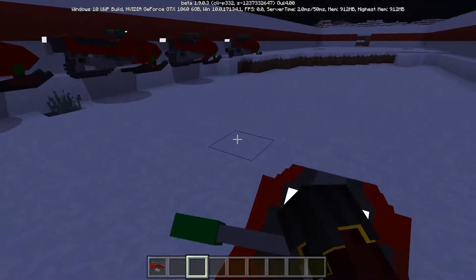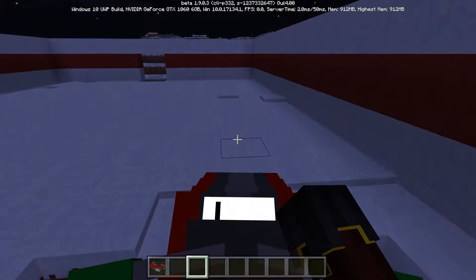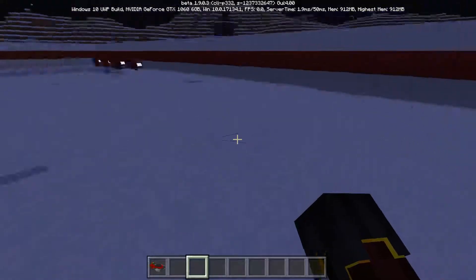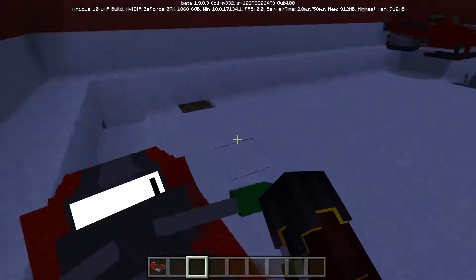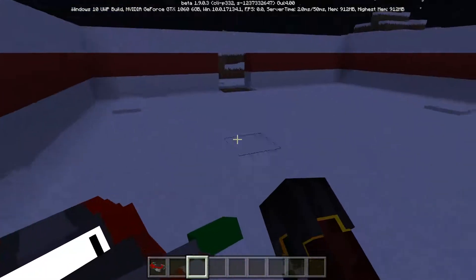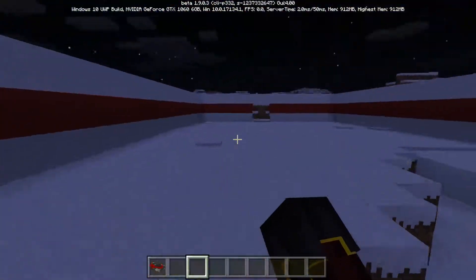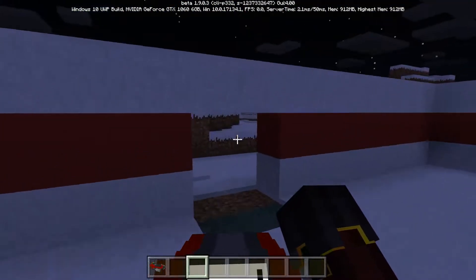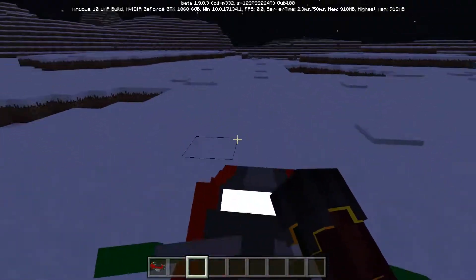Now I'm going to get on that one and we're going to be testing it out. As you can see, it looks really cool — let's start going. You can see the speed, it's actually working and it looks really cool. This is built for the snow so we're able to ride it without any problems. Let's go ahead and get out of the farm so I can show you how it goes everywhere.